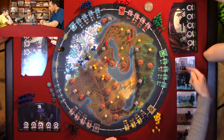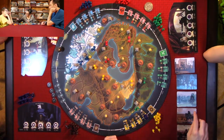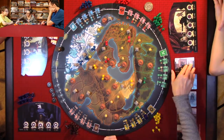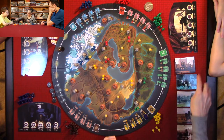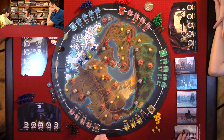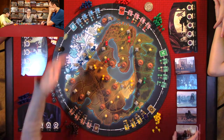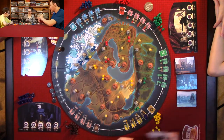Each empire has its own deck of cards, represented by color. The lion deck is this one right here. Some of them are obvious — like the horse is obvious. We'll organize them by empire.